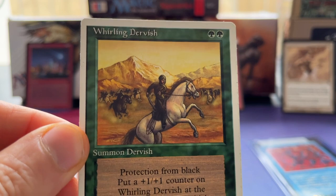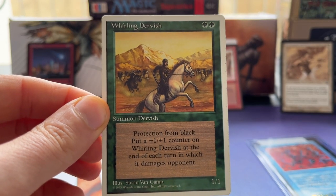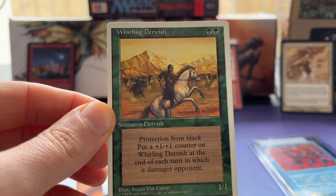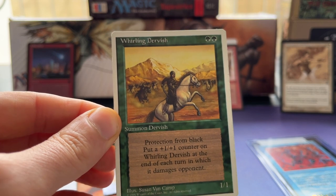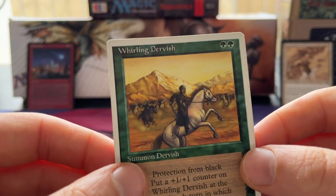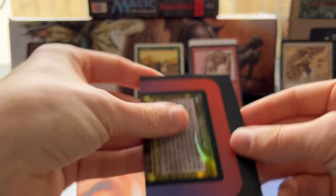If you follow the channel, you know that I love reprint cards as well. I started in the revised period, so white border cards are really old school for me. The original set for Whirling Dervish is Legends. It's a 1/1 for two green with protection from black, and you can put a +1/+1 counter on it at the end of each turn in which it damages an opponent. A Whirling Dervish is an actual thing - if you're curious, Google it.